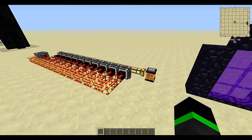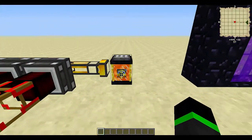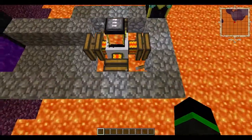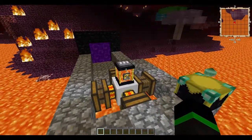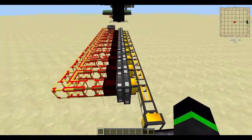Firstly, I'm going to show off this system using magmatic engines. First you've got to create a pump and pump some oil or lava into a tank or something like that, and just pump it into the engines. It's a really easy system and it creates a lot of power.